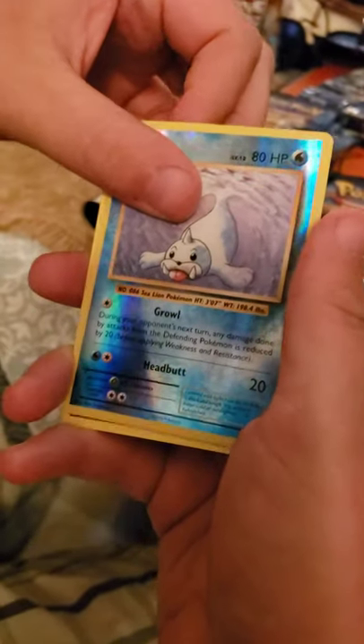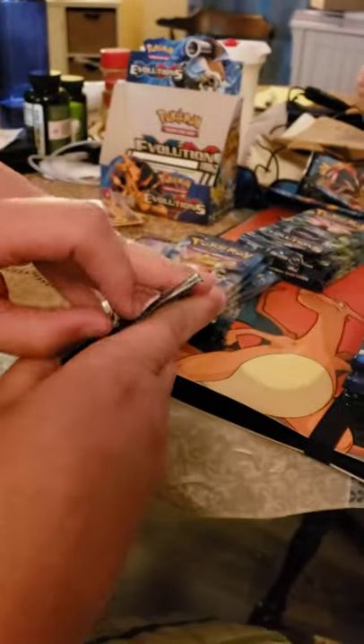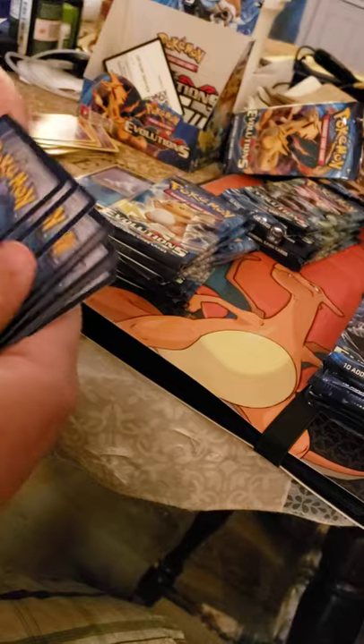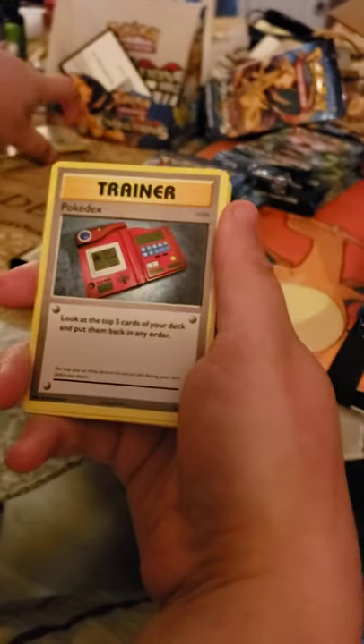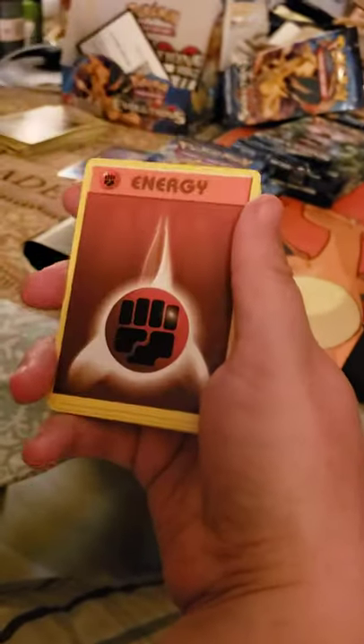A seal. And an uncommon Mewtwo rare. I like Mewtwo. That makes two Mewtwos out of this box already. Not the Mewtwo EX or whatever, but the OG Mewtwo — it was holographic back in the day. I guess they made it un-holographic; I don't know the reason. But that's just how Pokémon is sometimes.